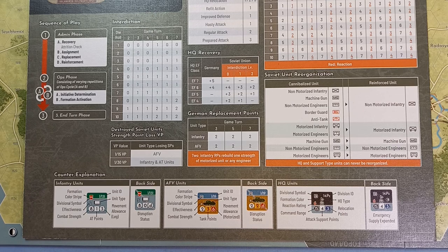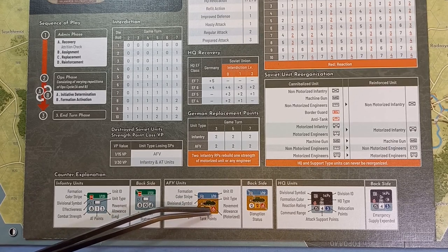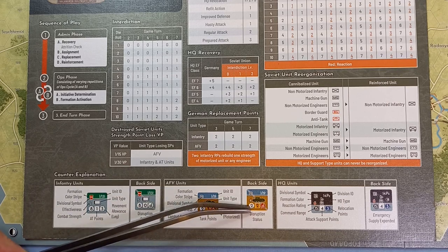Slightly different for armoured fighting vehicles: again with the formation colour stripe and unit ID. The unit type is a picture of a tank. Effectiveness is on the left-hand side, combat strength, and the movement allowance this time is in red, denoting it's motorised. Terrain affects leg and motorised units differently. In the middle they have tank points, and here's the disrupted side.